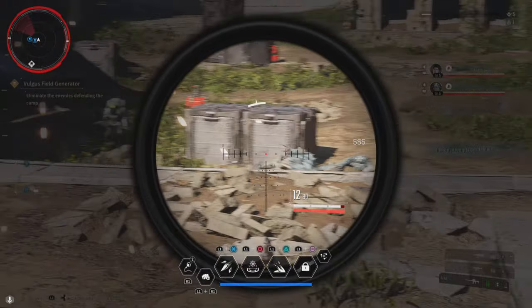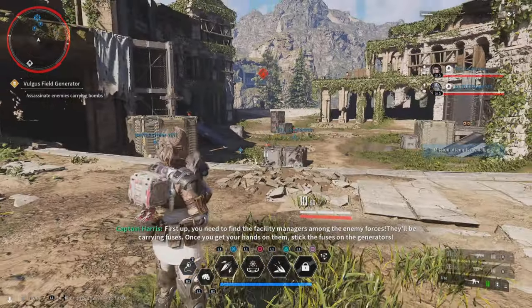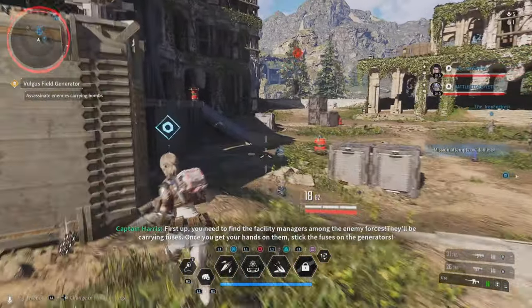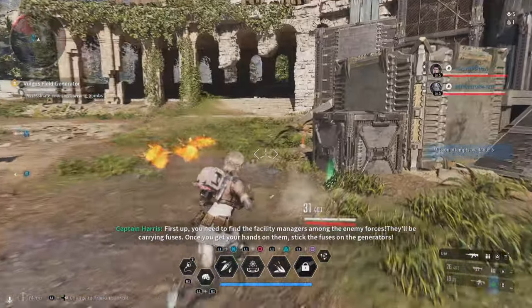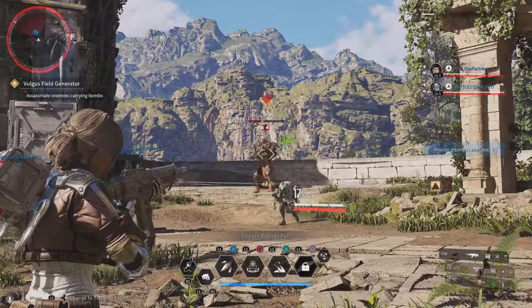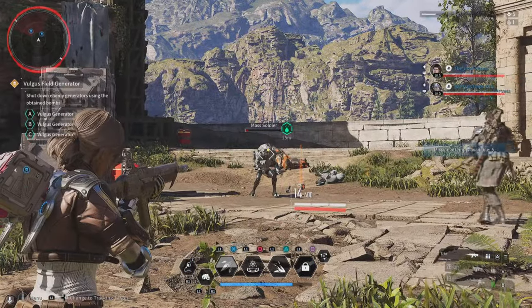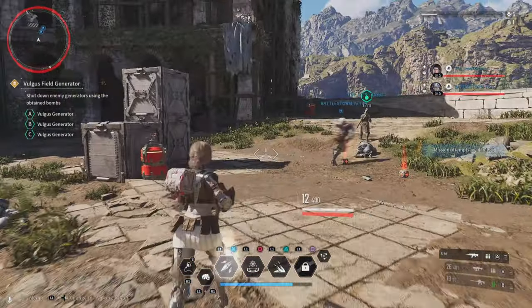Oh, you need ammo! Yeah, I'm out of ammo on that thing. You need to find the facility managers among the enemy forces — he'll be carrying fuses. Once you get your hands on them, stick the fuses on the generators. What's that? Oh, big dude — dude, you see how big that thing is? Hey, you killed it! Oh, it's a fuse — it's a generator, gotta pick it up.